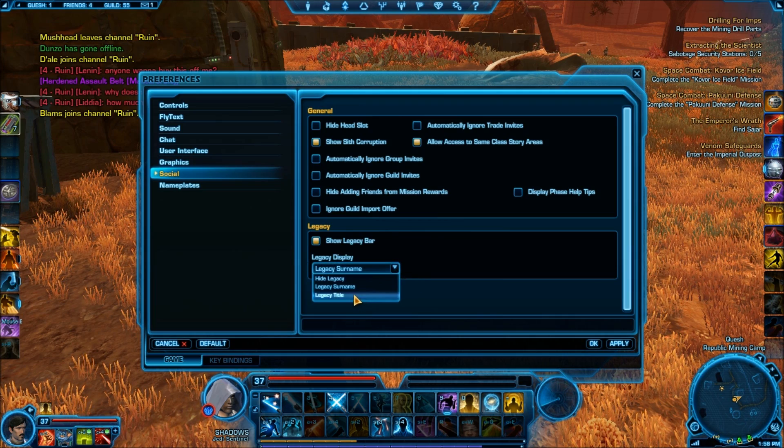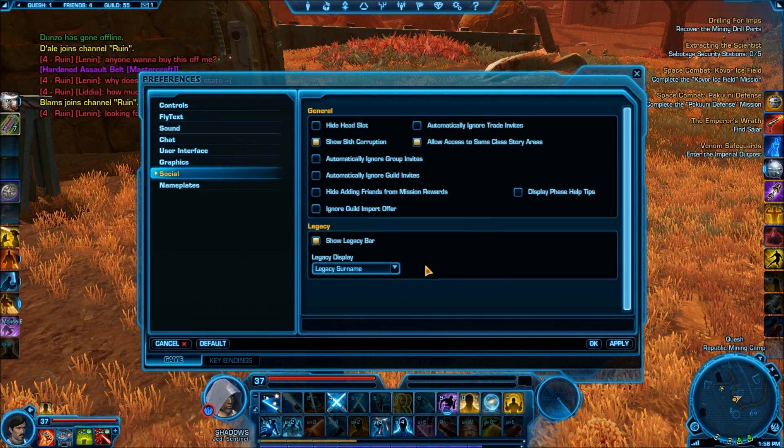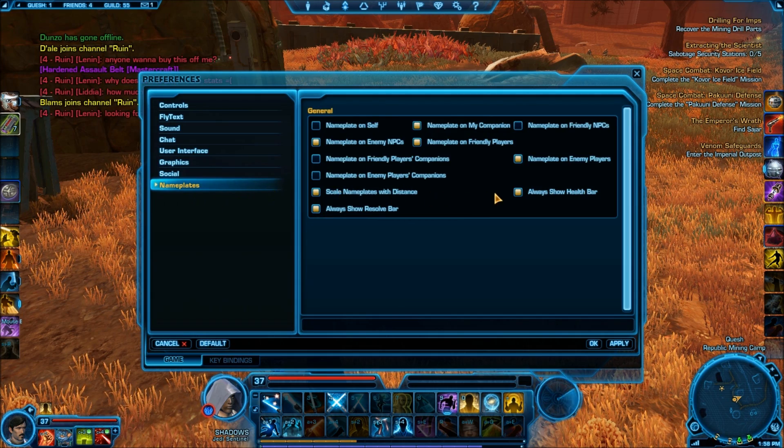It looks like you'll also get a legacy title. You can hide the legacy names if you want to be covert about it. And here we go with nameplates — you can change the nameplates around as well.